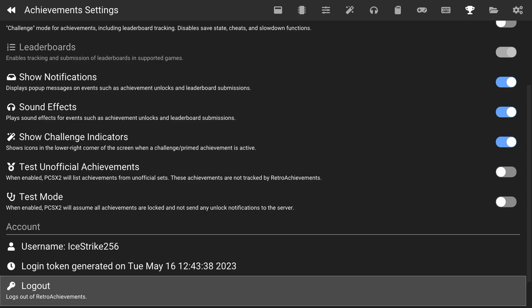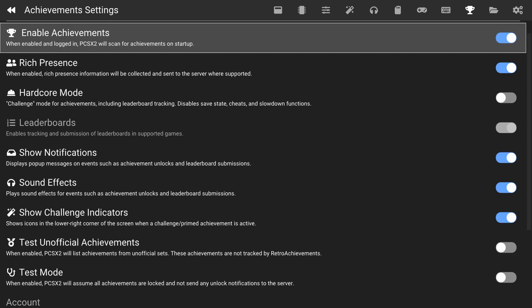And there we go — you will now have a login token generated for your XBSX 2.0 install. At any point you can log out if desired. But there are a number of options we can enable for our Retro Achievements here.